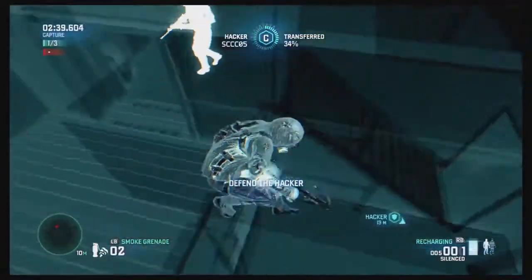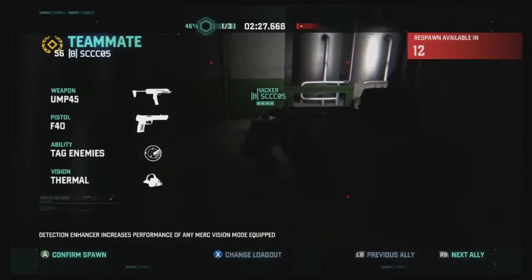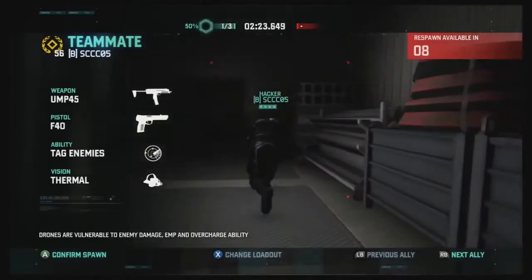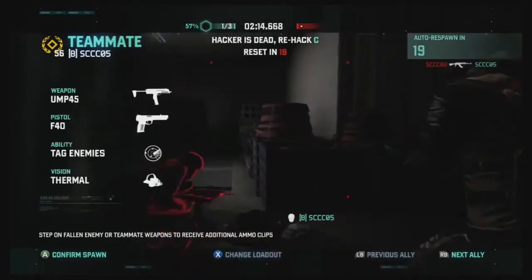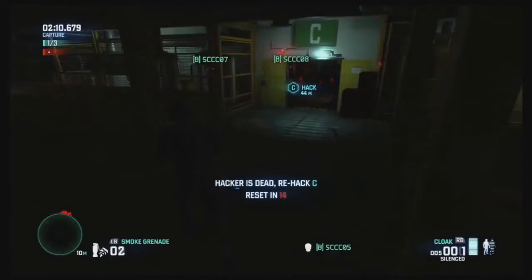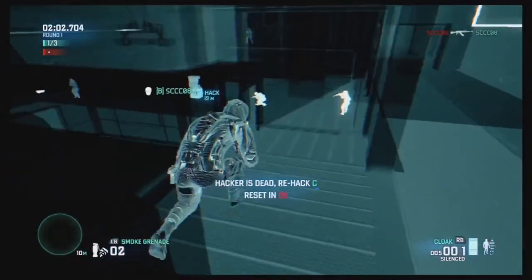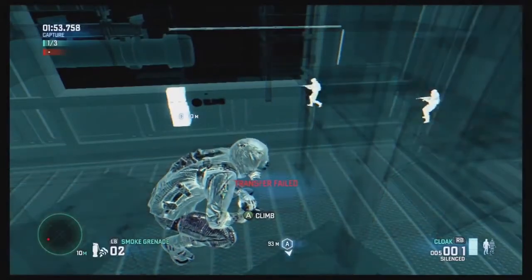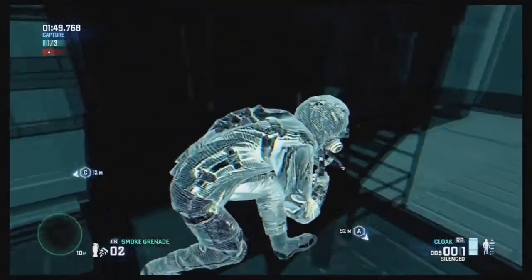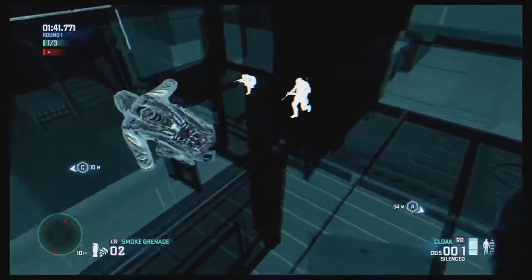Excuse me while I hide. Trying to rush a Merc head on — always a bad idea. I'm the hacker and I've got three Mercs bearing down on me. As the respawn camera on the spy team, I can switch between my teammates and see what they're doing. There's going to be a brief window — 14 seconds — for the spies to restart the hack, but there's a lot of Mercs in that area. That directly affects the core philosophies of Spies vs. Mercs: it's not necessarily about getting kills, it's about completing the objective and really just staying alive.